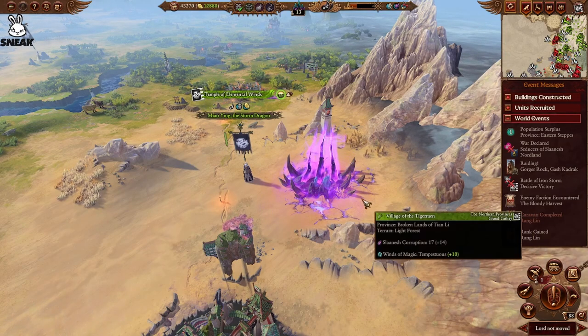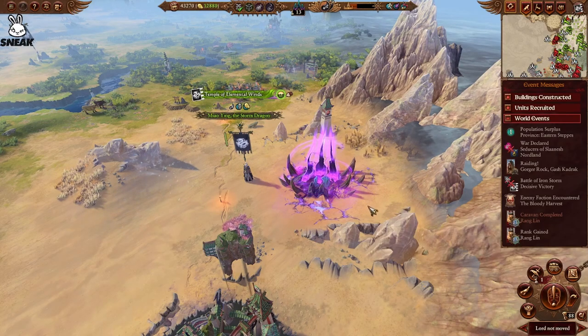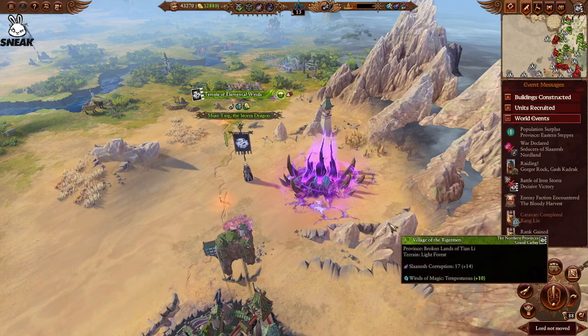The advisor will warn you a couple turns before the portals show up. He'll say something like 'Ursun's roar is shattered across the continent' or something like that, and then the portals will appear a couple of turns later. What I've noticed is the portals appear in the same place every time.